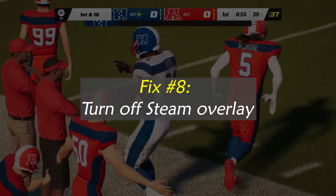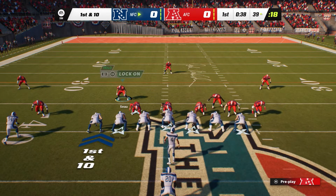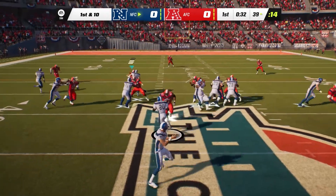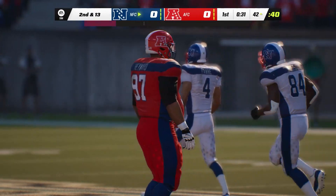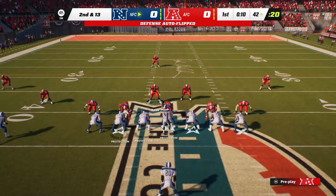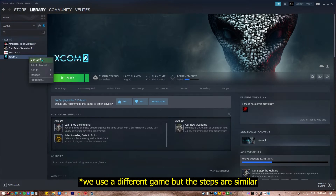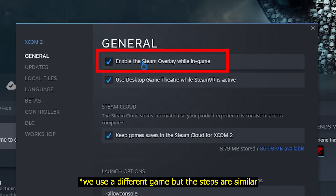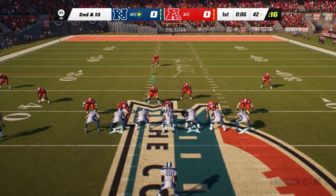Fix number eight: Turn off Steam Overlay. With Steam's Overlay, users can quickly access options without digging through the menus. Madden NFL 23 is one of the games that has been known to cause problems with the Steam Overlay. We suggest turning off the Steam Overlay if you're still experiencing crashes, as this may be the cause. Open the Steam Client, go to the Library, right-click on Madden NFL 23 and select Properties, go to the General tab and make sure to uncheck the Enable Steam Overlay checkbox. Run Madden NFL 23 again and see if the problem has been fixed.